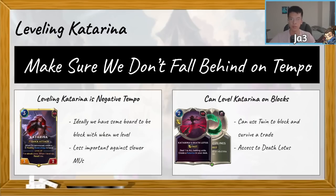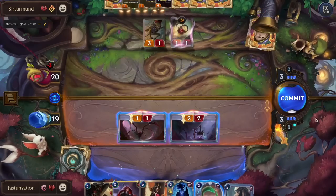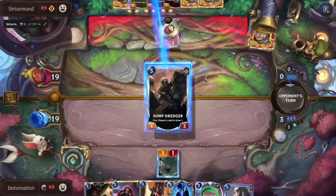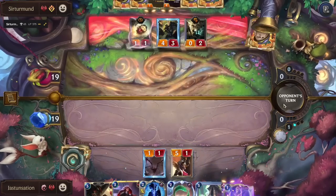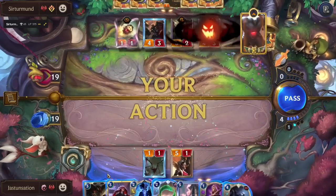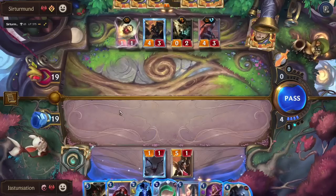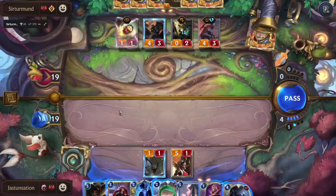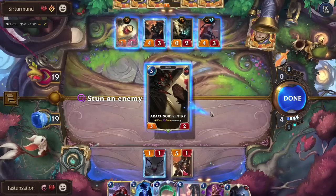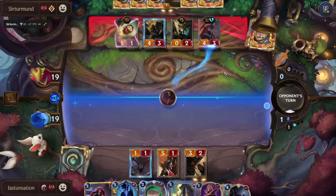Something also very important: you can level Katarina on a block, because she only needs to strike once — if she survives a strike, she recalls and levels up. With Twin Discipline in the deck, we can give Katarina three health on a block to trade down an opponent's unit and force her to level. Also really niche: with Katarina on board, you have access to her champion spell, Death Lotus — dealing damage to all battling enemies — which is fantastic for catching opponents off guard and clearing wide boards of one-health units.